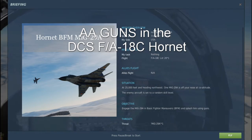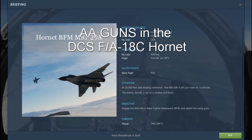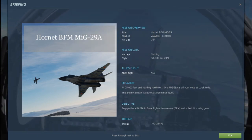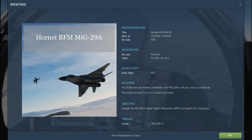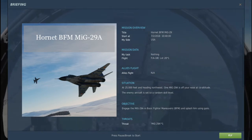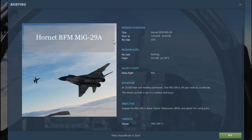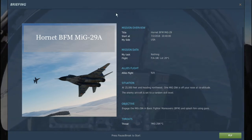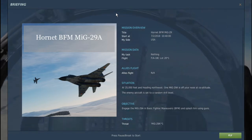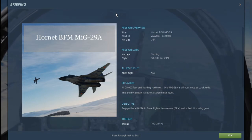Hey guys, Combatant5 here. Today I was looking on Hoggett and I noticed that one or two guys were having issues with air-to-air gun employment with the DCS FA-18C. I thought I'd take a second and just kind of provide some tips for success that I've found working with the jet. So I just jumped into the instant action mission against the hardest, in my opinion, opponent that the Hornet can meet — the MiG-29. I've found that the MiG-29 and the Hornet are very, very close on turn capability, so this is a good way to show what I'm talking about.